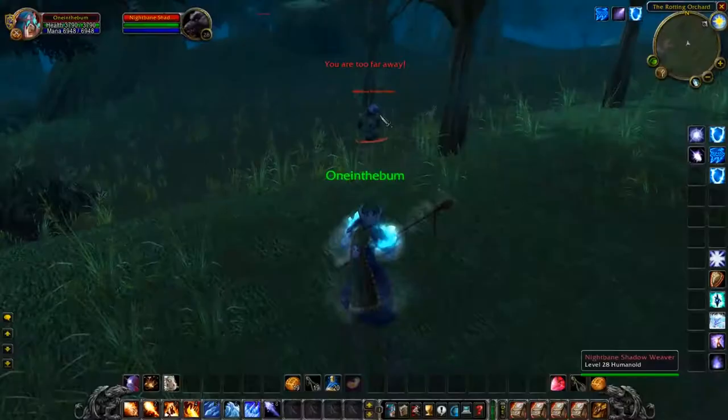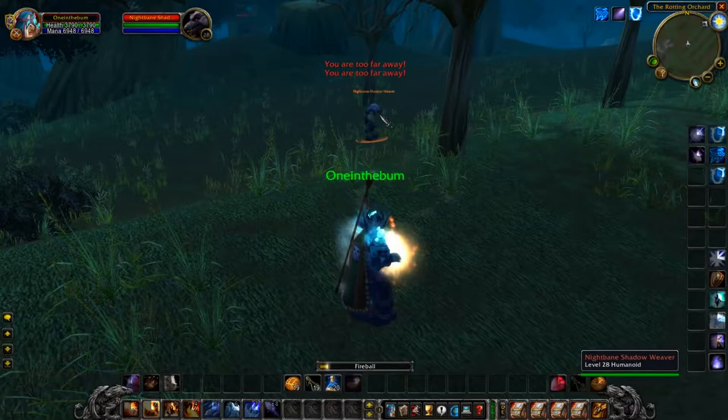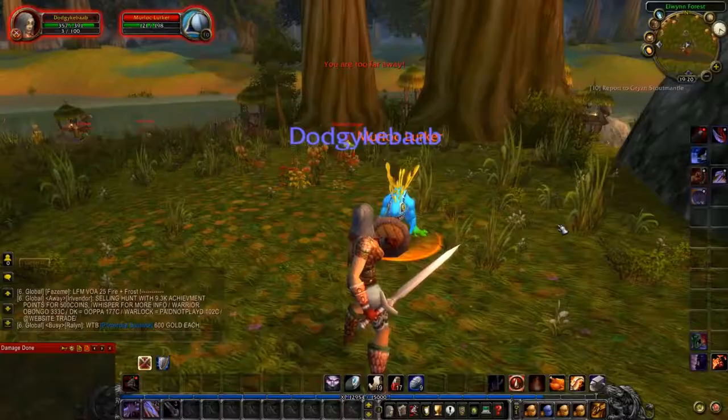The way a pro like me plays is to select the mob that you want by clicking on it with your mouse. Then, in the text box at the bottom of the screen, type slash cast and then the name of your spell. You're not gonna get so high one night that you forget simple names like Fireball, Charge, or Demonic Circle: Teleport.